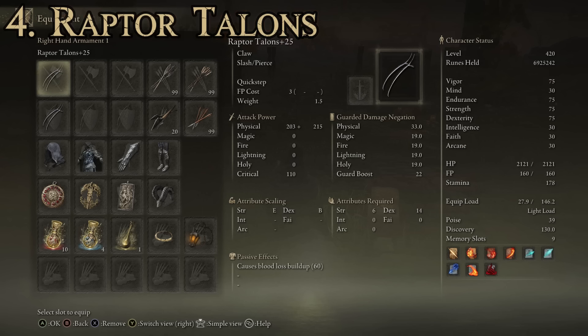As for stats on the Raptor Talons: we have a max attack power of 528 and an average guarded damage negation of 21.8. Attributes required are strength of 6 and dexterity of 14. It has a passive effect that causes 60 points of blood loss buildup, which is pretty great. It has the Quick Step special ability, which is useful for quickly circling around opponents, and it can be upgraded using Ashes of War.